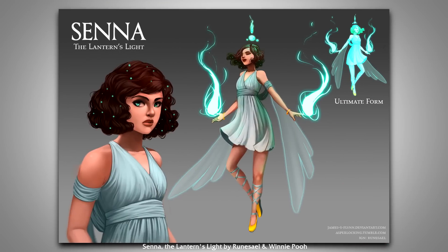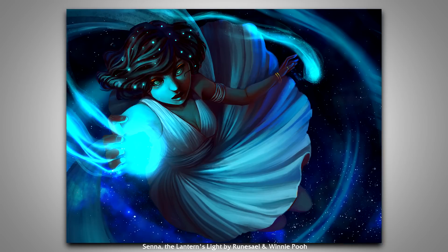Our next fan champion concept is a collaboration by two guys that go by the name of Winnie Poo and Runesale. It's actually fully fleshed out with gameplay, artwork, and lore — really just the entire package. This champion is a character you guys probably know: it's Senna, the Lantern's Light, or as you guys probably know, Lucian's wife. The summary of the lore was that she was altered by her time spent inside Thresh's Lantern, and he offered her freedom in return for her servitude. She gained ethereal powers but lost her mind and has absolutely no memory of her time with Lucian. Her design is really interesting — pretty minimalistic, but that actually makes it very distinct and she doesn't really look like anything else in the game.